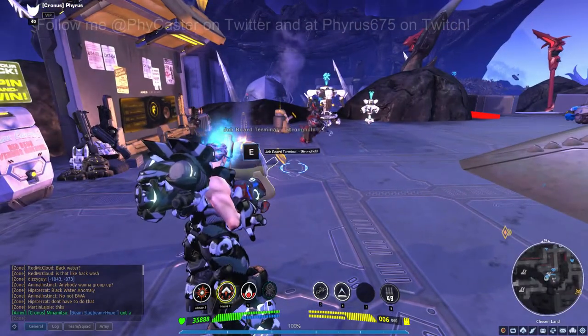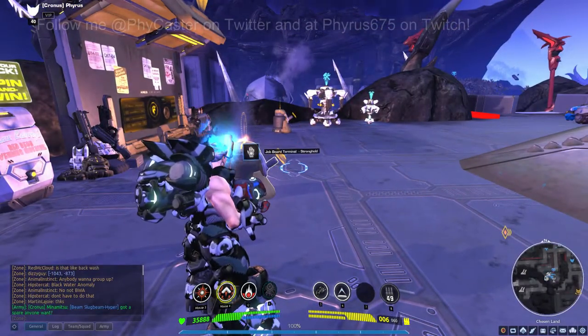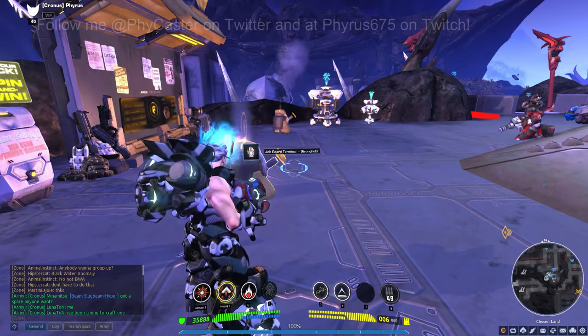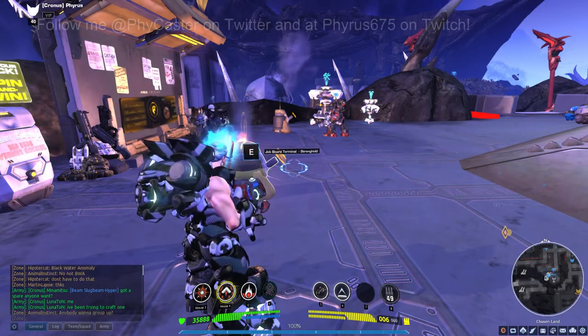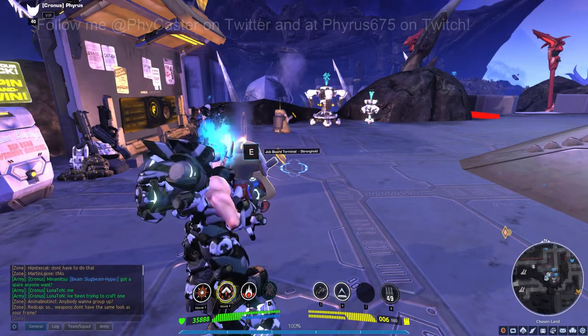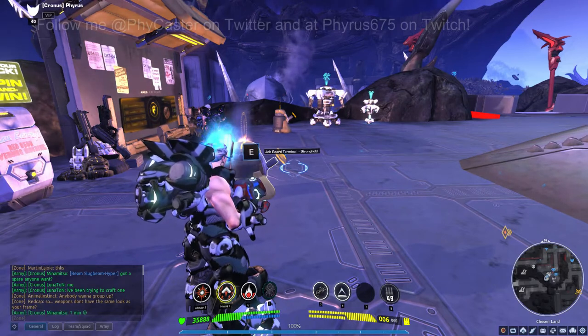That wraps up the locations and overview of the different types of weapons. I showed you the level 10 weapons — extrapolate that out to the level you are building at and the chances of getting prefixes on weapons you build. To review: every 10 levels — level 10, 20, 30, and 40 — you have the ability to research or unlock one or all of these recipes that you can use at those levels. Use this video to refer back when you get to the next stage.